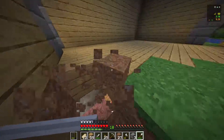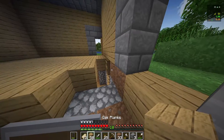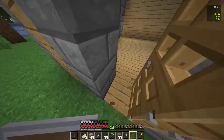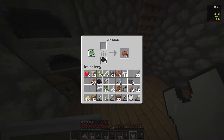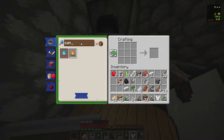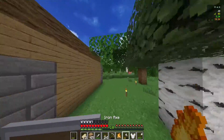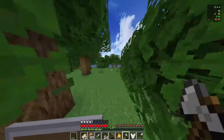I just looked it up — apparently I need shears to shear the beehive, and I know there's one around here somewhere. I also need a campfire so I don't aggravate the bees. We only need one piece of coal, some logs and sticks. I don't know the recipe — there we go. I love the crafting book. Now I have to go find a beehive.